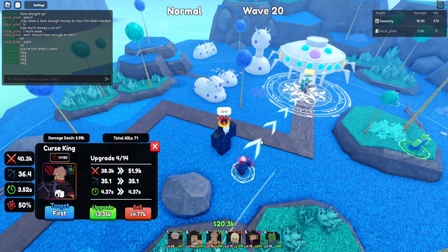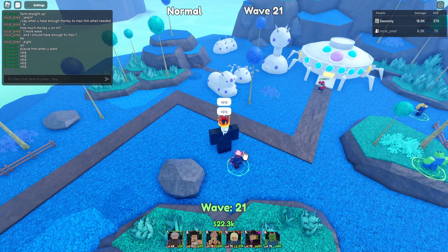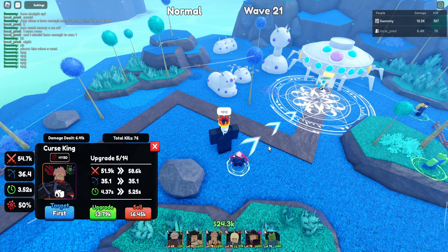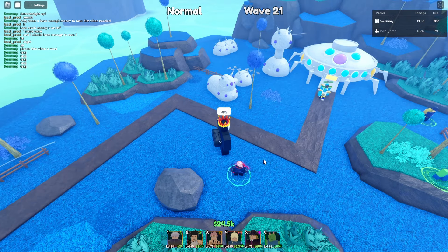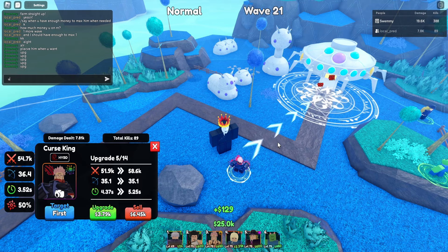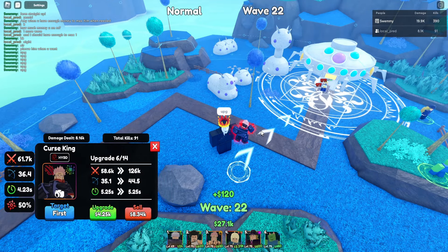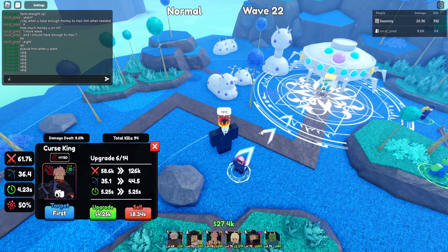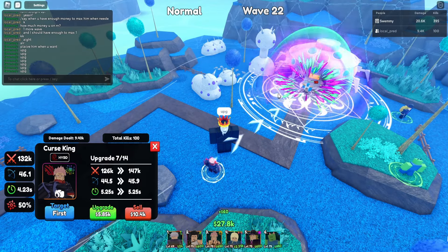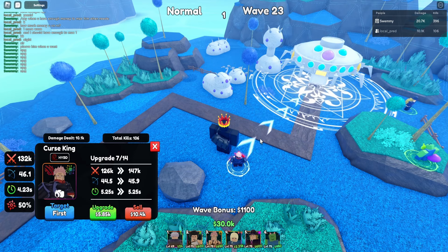Keep in mind the bleeding is times 7 because of the Glitch Trade effect. This trade is pretty new — it's the rarest one to get and it's pretty OP on Cursed King, probably one of the best choices to have on Cursed King, aka Sakuna. Next upgrade: 40k damage, a range of 36.4 and SPA of 3.5. Then 451.9k damage, range of 35.1, SPA of 4.37 seconds. Let me put on his animations and see what he can do.